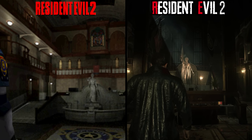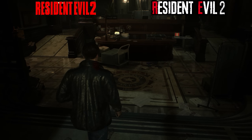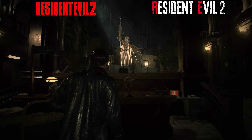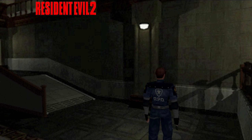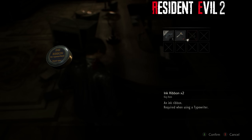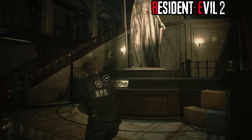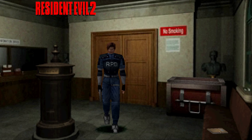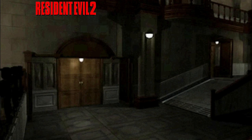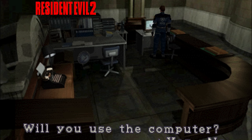After entering the Raccoon City Police Department, you'll notice a few significant changes. The main lobby is filled with medical screens, boxes, trash, and various debris — it feels like the station was trying to hold off against the outbreak, rather than its original appearance where the lobby looked completely untouched. The desk with the typewriter and computer has been relocated to the front, which makes more sense for a reception desk, and the statue puzzle has been moved towards the back. The storage container from the west hallway has also been moved to the front. Previously, players needed to speak to Marvin in the west offices to acquire a blue keypass to use the computer, but in the remake players can use the computer right away.